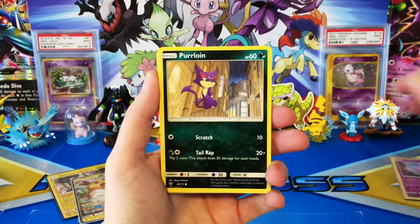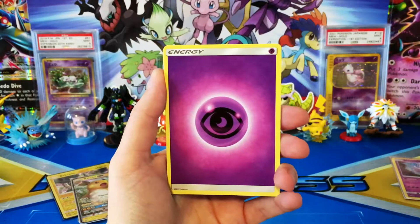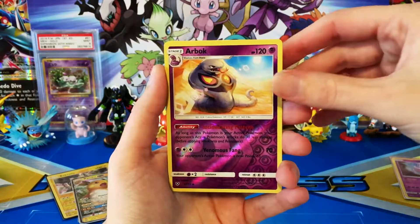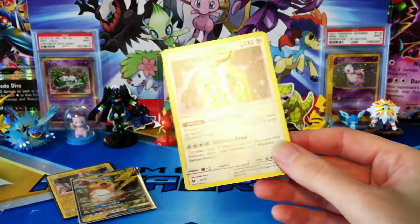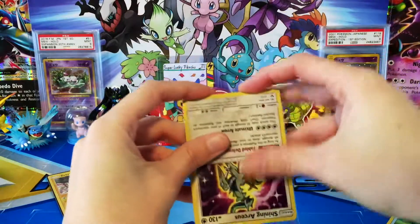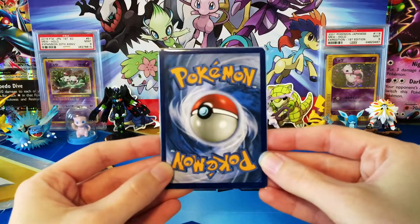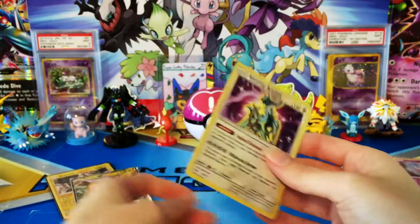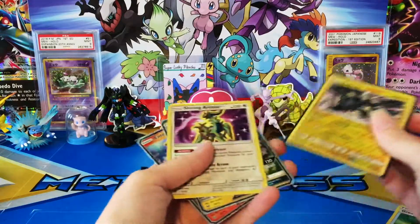Pack 3: we have a Litten, Purrloin, Zorua, Gulpin, Larvesta, a Psychic Energy, Liepard, Electrode, Great Ball reverse, Arbok — and a Shining Arceus! Wow, this box was absolutely insane. We didn't find a secret rare, but we found another Shining card — a different Shining. Let me take a peek at the back. Looking pretty good! Overall, I think we did really, really well with this box — much better than with our Pikachu box.